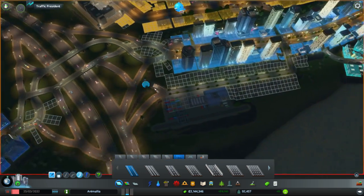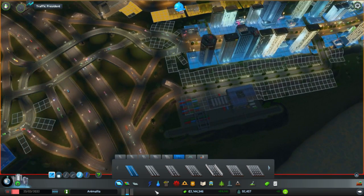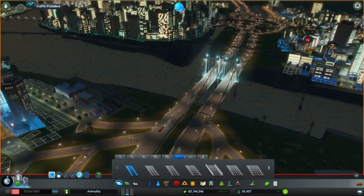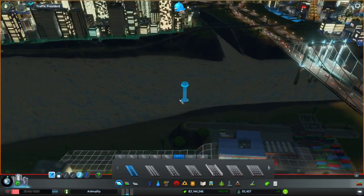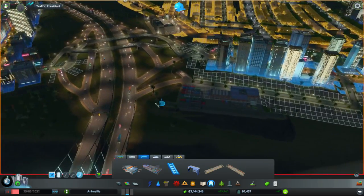Come right back onto there — nice. That's that connected, now we need to get the rail to it. Actually, there's a railway line over there — looks like we're having a bridge! Not going this way — oh no!